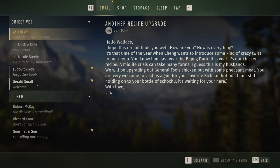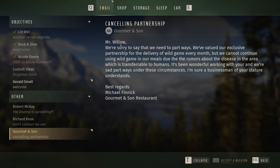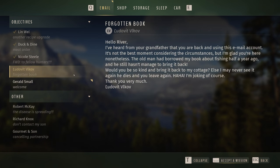That was a cool story mission — so this was April. And we have two more missions here. One is a canceling partnership email: 'Mr. Willow, we are sorry to hear that we need to part ways. We evaluate our exclusive partnership for the delivery of wild game every month, but we cannot continue using wild game in our mills due to rumors about a disease in the area transferable to humans. It's been wonderful working with you.' This is quite sad. And Ludovic Vlkov from Forgotten Books states: 'Hello River, I've heard from your grandfather that you are back and using this email account. The old man had borrowed my book about fishing half a year ago — would you be so kind and bring it back to my cottage? Else I may never see it again.'